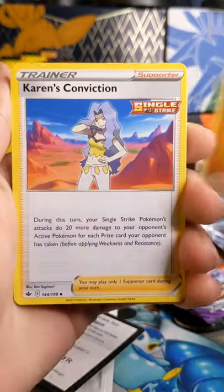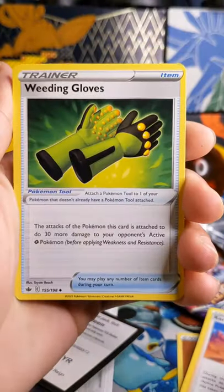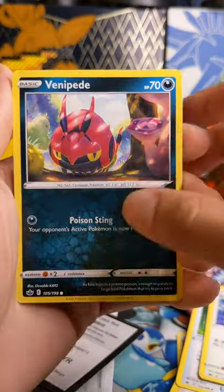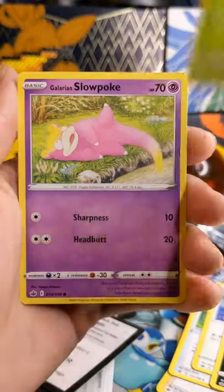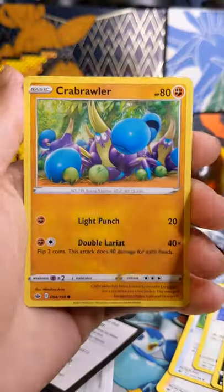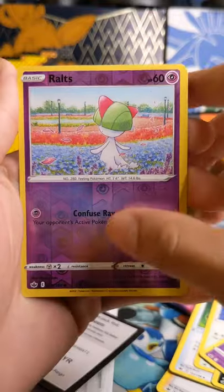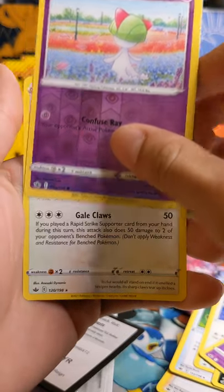We have a Fighting Energy, Karen's Conviction, Weeding Gloves, Porygon 2, Venipede, Snover, Galarian Slowpoke, Krabrawler, Snorunt, and a Ralts Reverse Holographic.